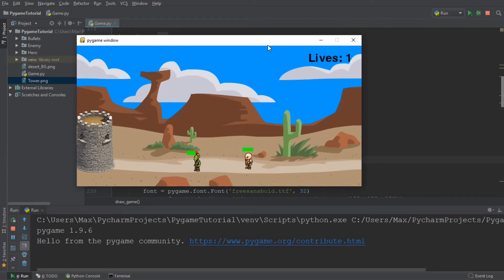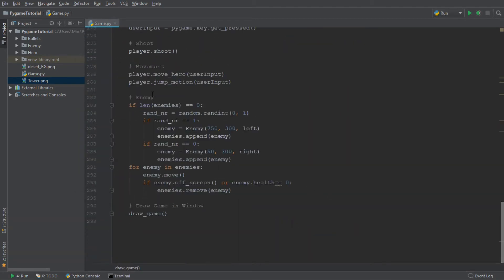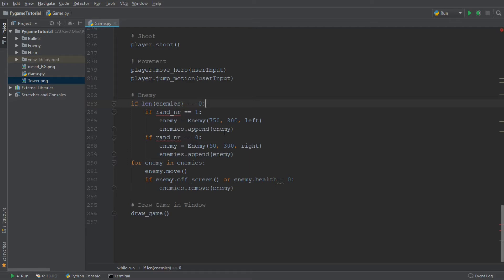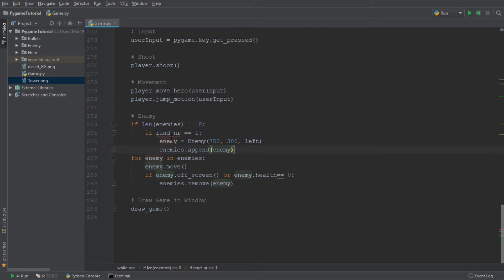There are still a couple of adjustments we need to make. We need to lose points whenever the goblin runs into the tower, and we don't want the goblins spawning inside our tower. So let's get rid of goblins that spawn in our tower. Down in the main loop, in the enemies section, we are going to not let enemies spawn from the left-hand side — so let me get rid of that one. Remember, 'left' here gives the direction which the enemy moves in, not where the enemy spawns — the spawn position is given by the coordinates.